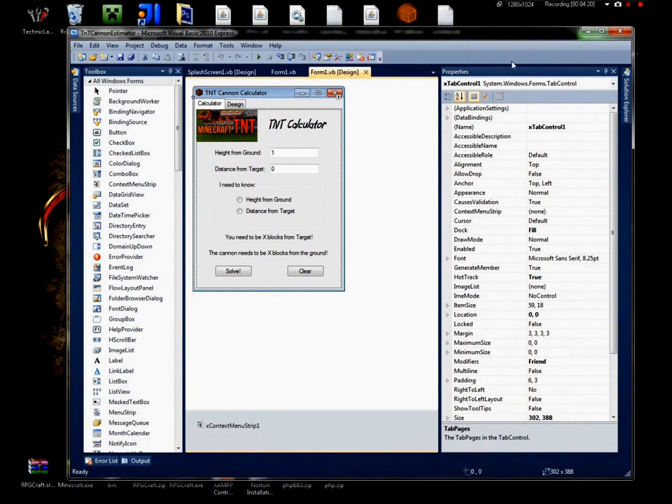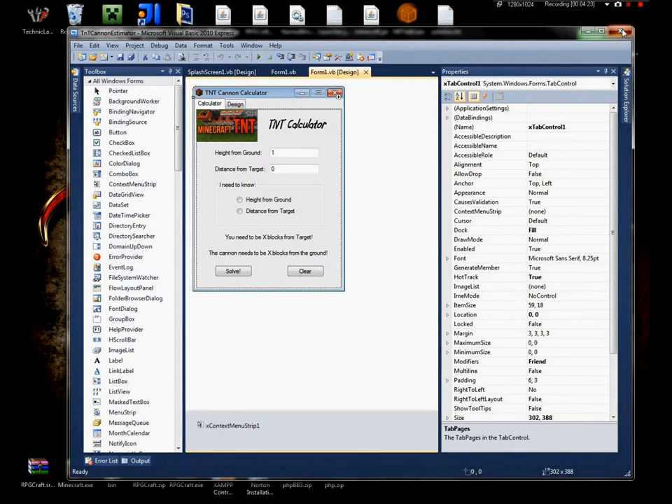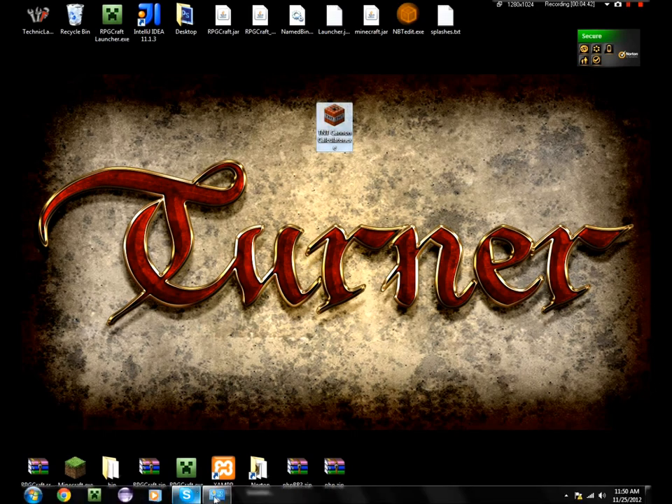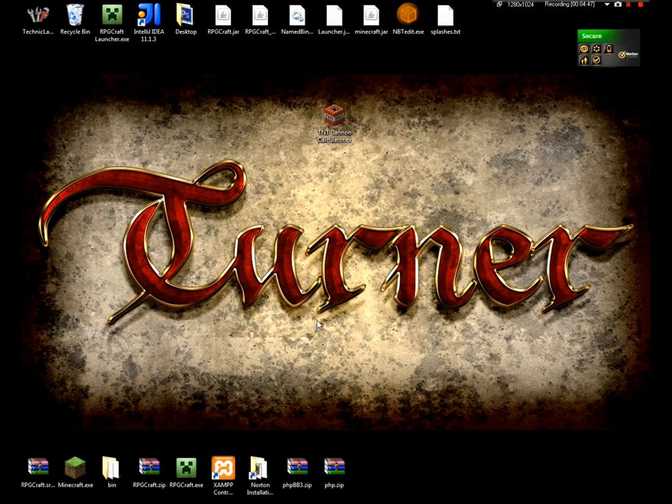It's a pretty cool tool, especially if you're in some random multiplayer server. As I'm starting to get back into YouTube videos — I created the intro — and Minecraft especially, I will be creating a video using the TNT cannon, a griefing video. I have one currently on my computer, but whether or not I want to upload it, as its quality sucks really, really bad, I may or may not think about it. But anyway, that is the TNT Canon calculator, and I will see you all later.